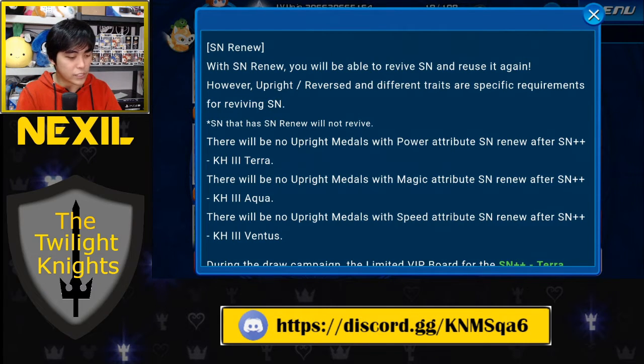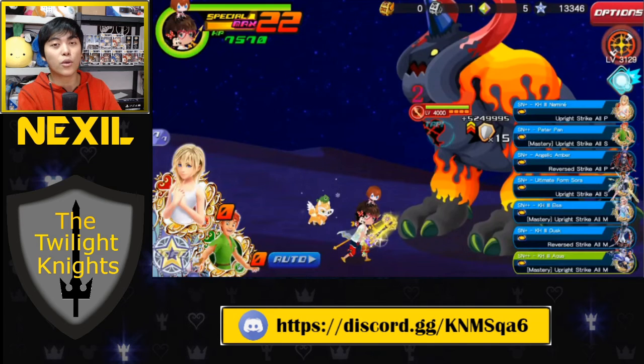Let me pull up a screenshot I took earlier. If you look at my Supernovas, which are all listed on the right of the screen, most of them are blue, with the last one being that new Supernova++ Kingdom Hearts 3 Aqua. That one has a green border and it has the ability to restore some of the blue border Supernova attacks. Within the text of the green Supernova attack it says which ones are regenerated.